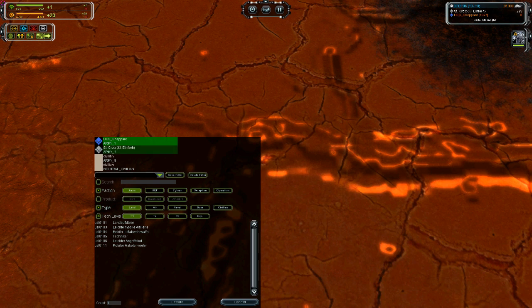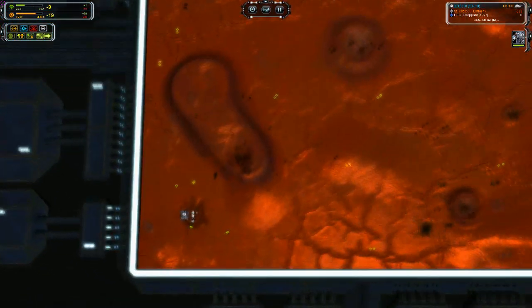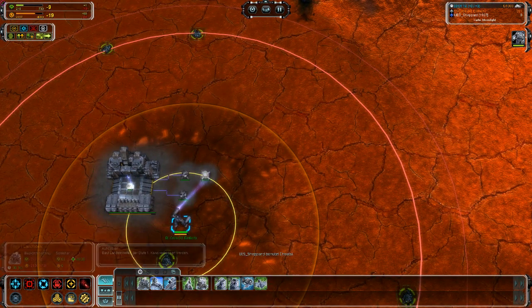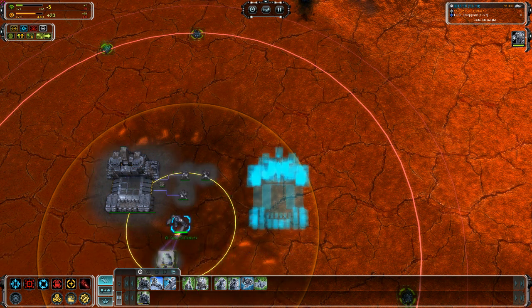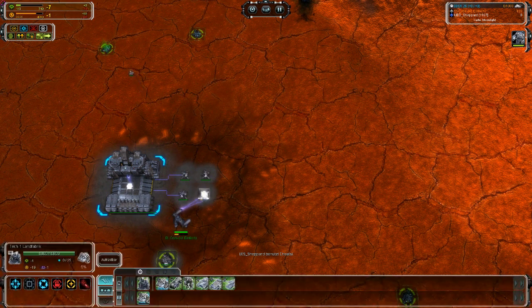If you double click on another army here, you gain control over it. Note that an AI will regain control after some seconds, so if you force the AI commander to pull the factory, it will not actually do so. But for example, if you stop the factory, the AI can't do anything.